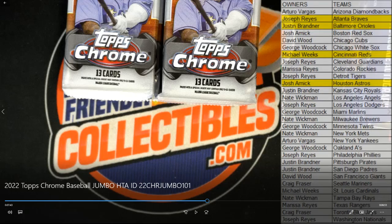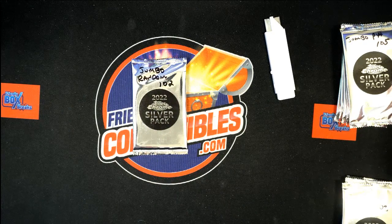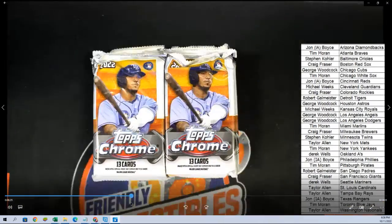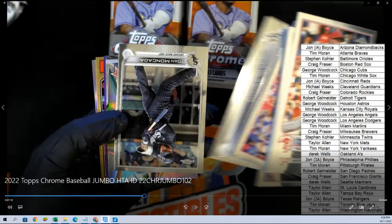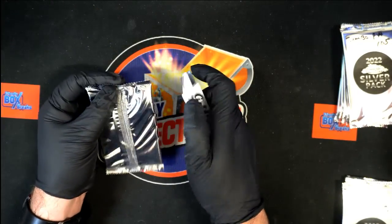Moving right along to the next jumbo — 102. Here's a quick snapshot of the teams for 102. You can see the ID number: 22 CHR Jumbo 102. There was a filler, and then here is the actual break with the team list for this one. Let's cut over to opening the silver pack for this break — Jumbo Random 102.